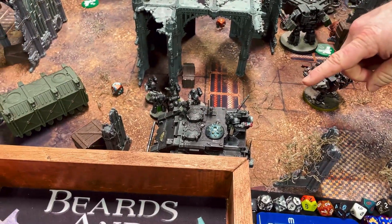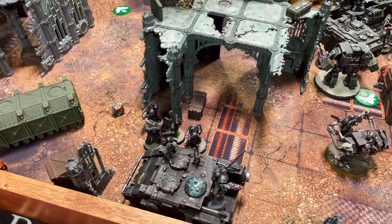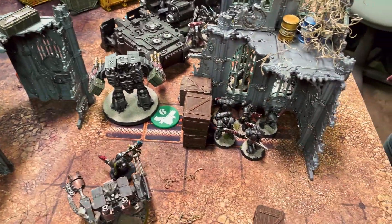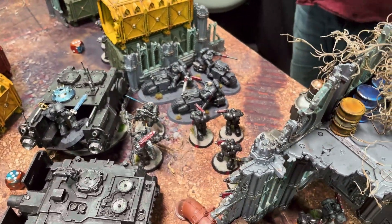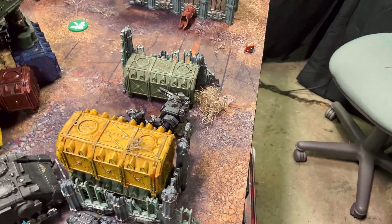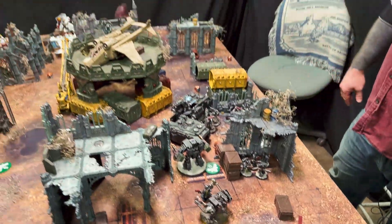Deployment overview: Iron Hands have an Impulsor with a five-man Assault Intercessor squad, Intercessors with assault bolters, a Dreadnought, Techmarine, Leviathan, stalker bolter Intercessors, Vindicator, Impulsor with Bladeguard and warlord, Techmarine, Primaris Librarian, another Intercessor squad, Outriders, more assault bolter Intercessors, and a twin lascannon Dreadnought. Nothing in deep strike — just running straight at the enemy.